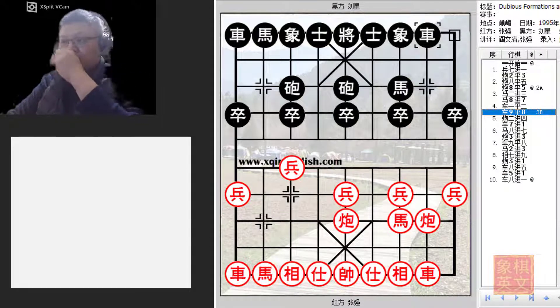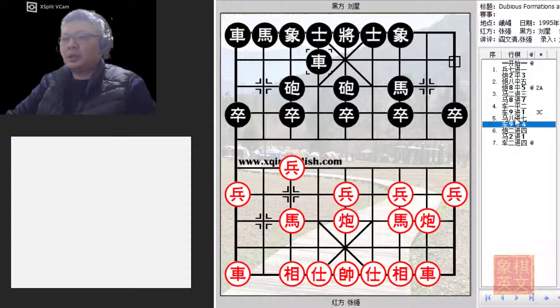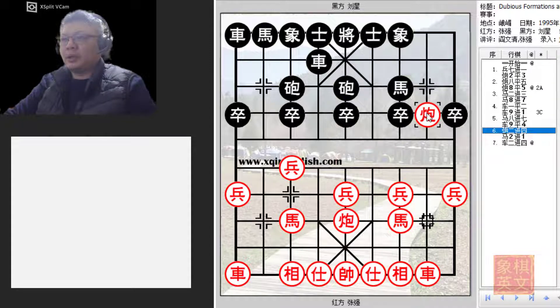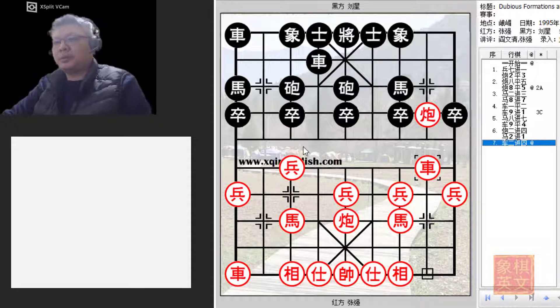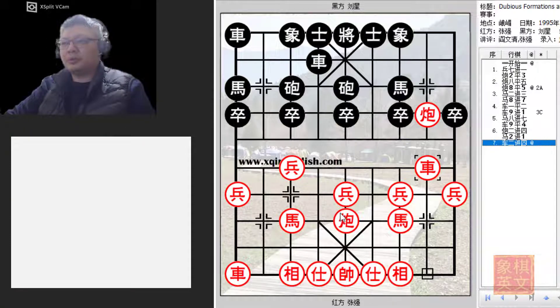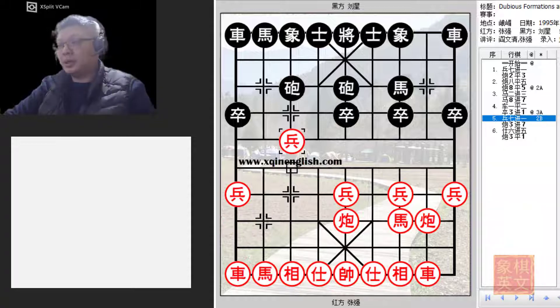If R9+1 were played to develop the chariot as a ranked chariot, red would probably go with H8+7. Black would move the chariot across the palace, red would advance the cannon to attack, preparing to capture the central pawn. After developing the chariot, red would command the initiative, so there would not be many good spots for black's chariot to move. That is why P3+1 is considered one of the better counters, and black cannot capture the pawn, so he played H8+9.